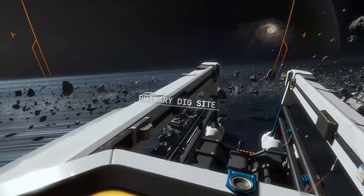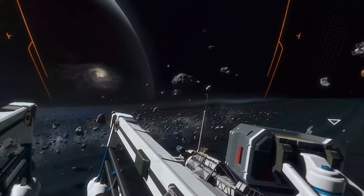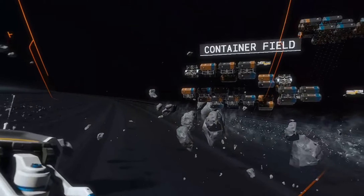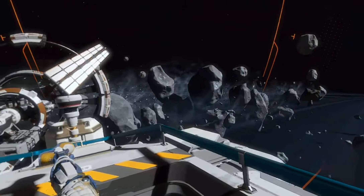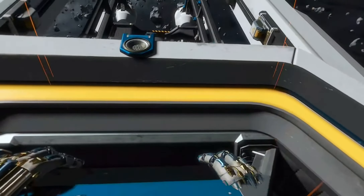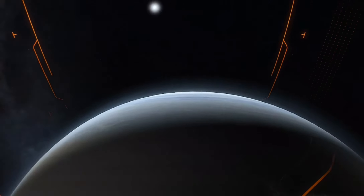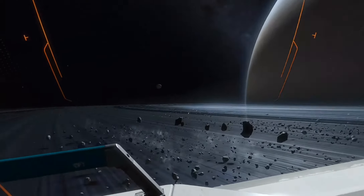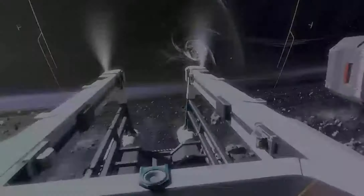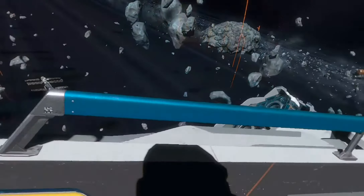I'm underway. Distance to anomaly: 4,800 meters. Copy that. I have a visual on your transport. 3,500 meters. 2,000 meters. Steady as she goes. Godspeed. Look at that thing — just incredible. The Fury has malfunctioned. I have no control. I'm drifting toward the anomaly. Remote link's been severed. I can't reboot the transport.